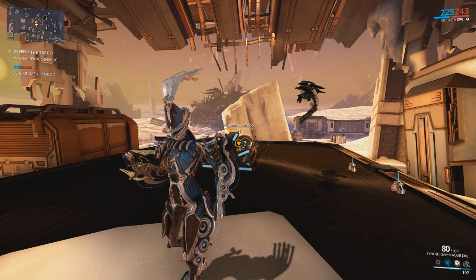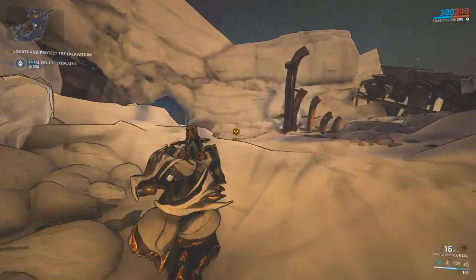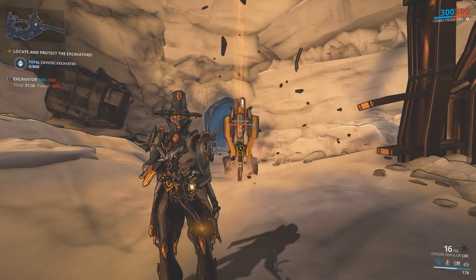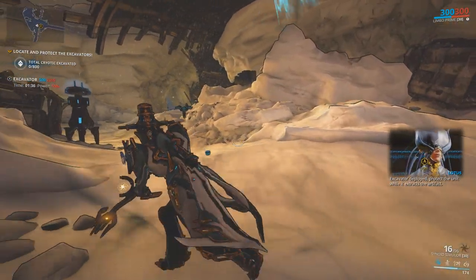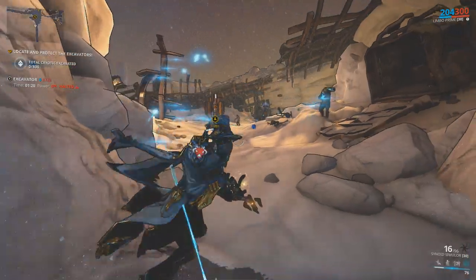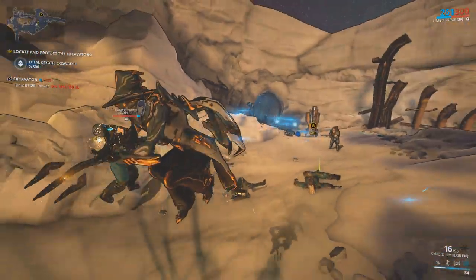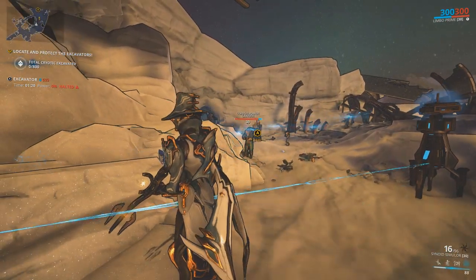The best point to do this seems to be every 5 waves. For the excavation mission, many players suggest using an excavator and waiting for the base 20 Cryotic to finish. Once finished and uncharged, let the Corpus destroy it and move on to the next set of excavators. Repeat this process until you reach the 800 Cryotic needed to extract.